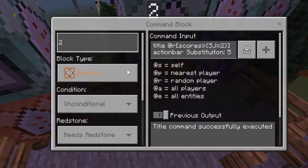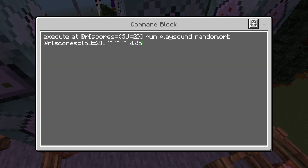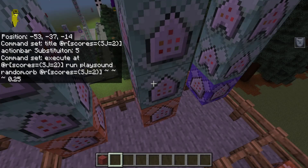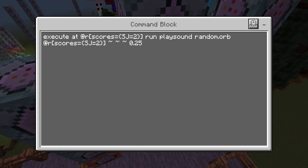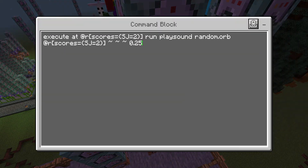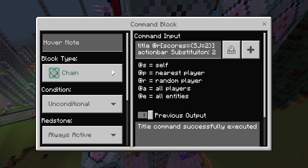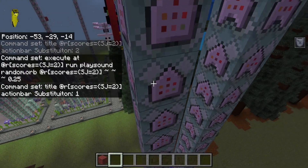Moving on to the second tower — this starts with an impulse using redstone. By the way, all commands will be in the description for copy-paste. This is a title command showing how many seconds of invisibility and speed remain. A play sound creates a countdown effect. With a 20-tick delay (one second later), it shows four seconds remaining and plays the sound again. After another 20 ticks it shows three seconds.